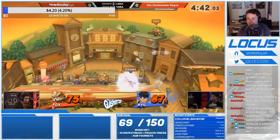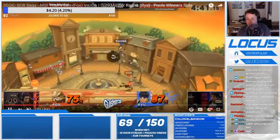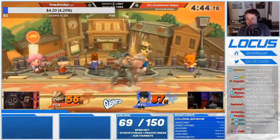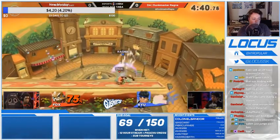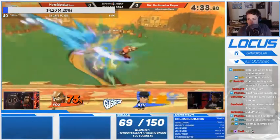Look at how close that was to killing! He basically almost had the game there. Was there something he could have done better? I guess he could have done down air falling down rather than fast fall and then up tilt — I think that would have ended the game. Just a little bit of optimization in the combo maybe.